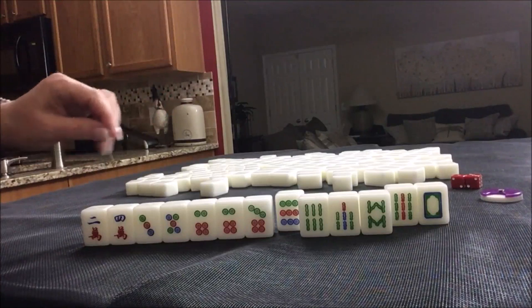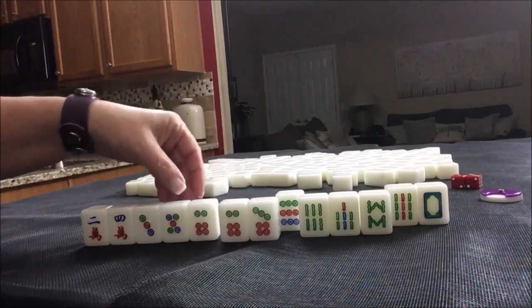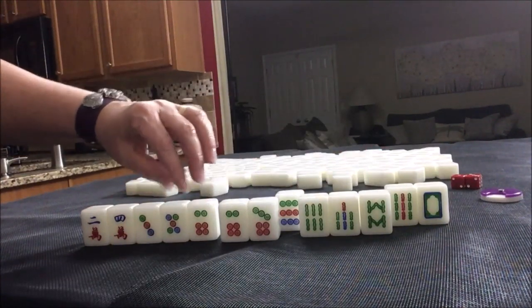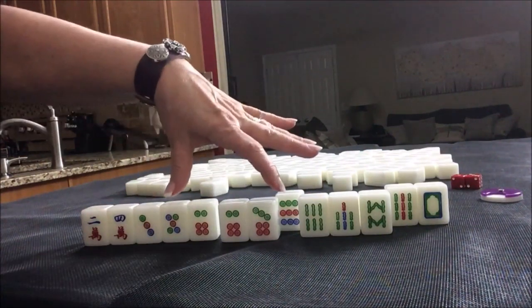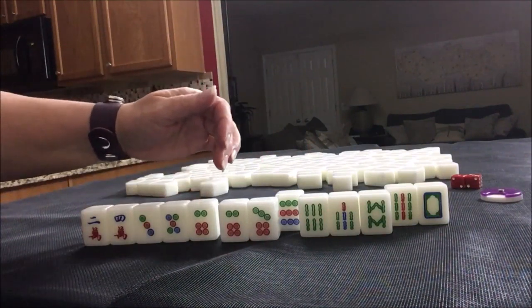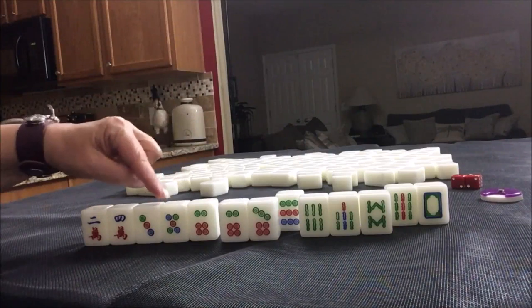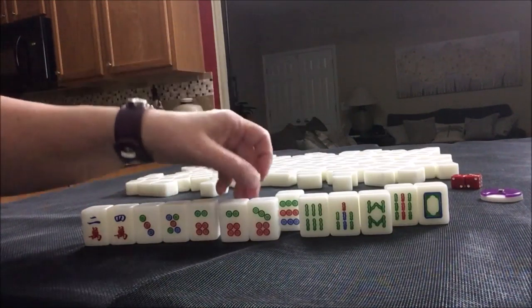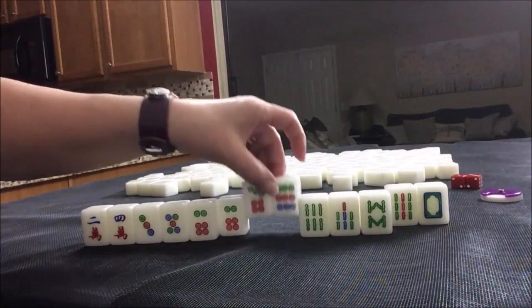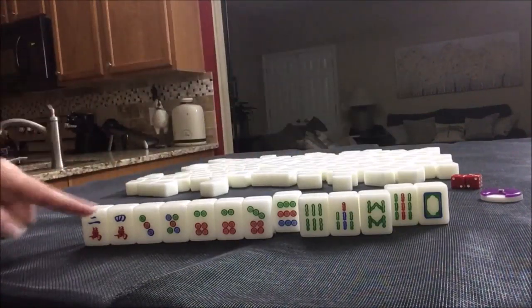If you would do something differently, let me know. If we get a four, five, six — so two, three, four / four, five, six / six, seven, eight — and we got an eight dot, we would also have a short straight: two sequential chows four, five, six / six, seven, eight. All simples plus mixed shifted chows is what I would do here.